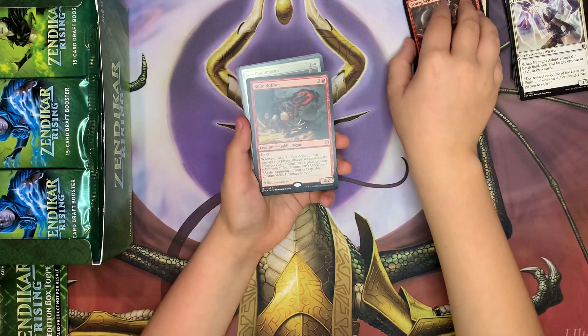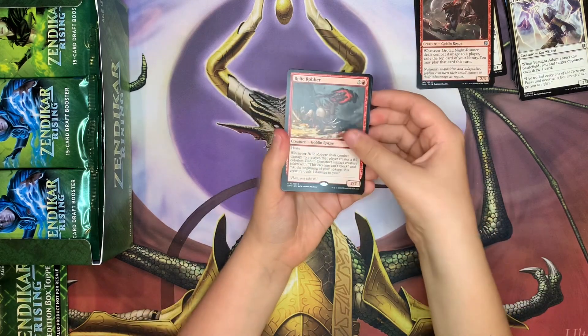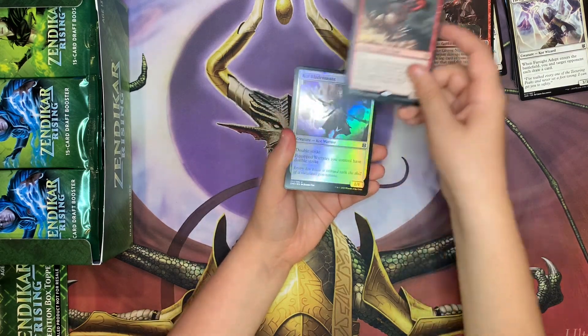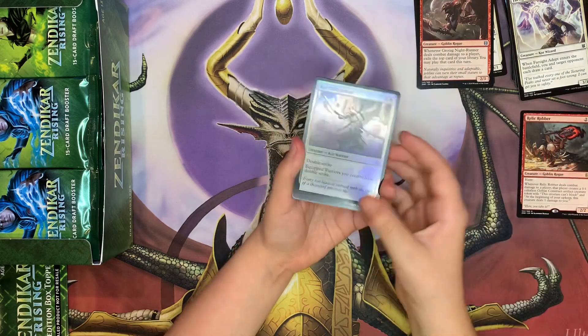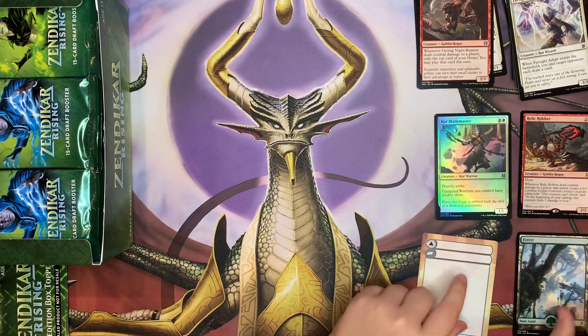Relic Robber — this one's actually kind of cool. I kind of want to build with him. Pack one, we have a Corb Blademaster Foil, and just land and token.